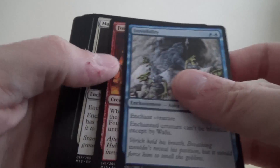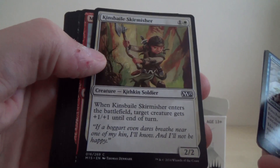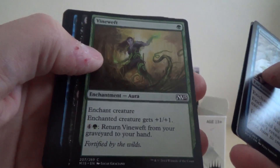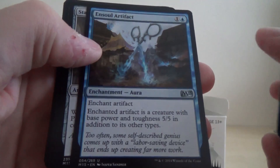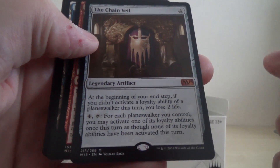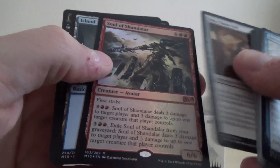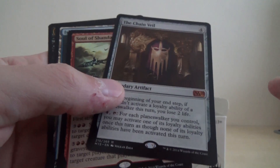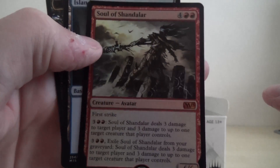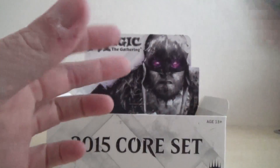Okay, we've got Invisibility, Foundry Street Denizen, Marked by Honour, Hydro Surge, Kinsbaile Skirmisher, Miner's Bane, Crippling Blight, Vine Weft, Sign in Blood, Soul Artifacts, Staff of the Sun Magus, Hot Soup, and — ooh — another mythic, Legendary Artifact, the Chain Veil. And then — ooh — double mythic! I've also got another mythic which is Soul of Chandalar, which is a foil. So we've got two avatars, different ones. That's a pretty good pack, double mythic, one of which is a foil.